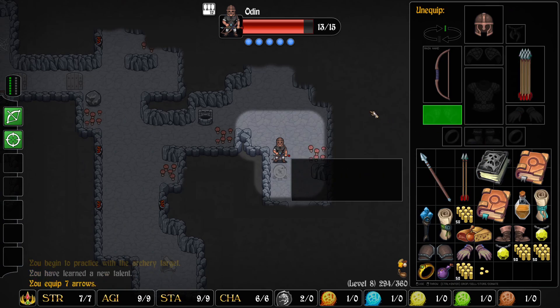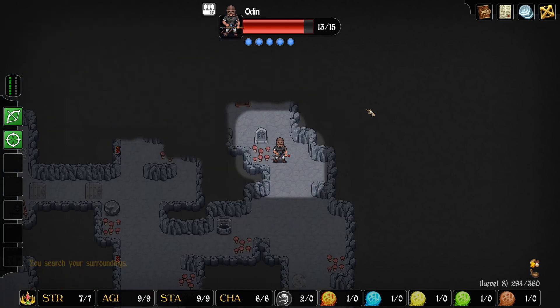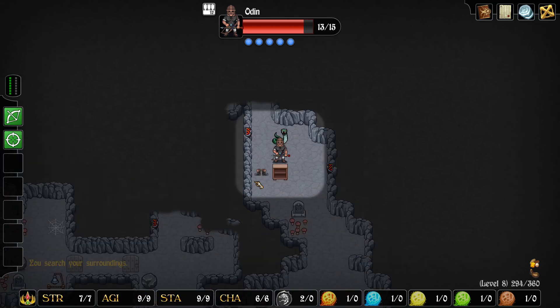I'm going to switch our arrows out. More arrows — and more snakes, apparently. They're right in my face; that's not good. Let's try the Aimed Shot. We missed, so let's try the first one where we re-roll. There we go — now we are lucking out here.